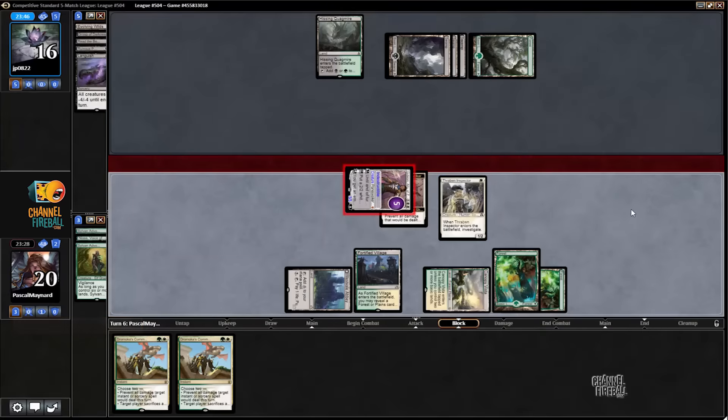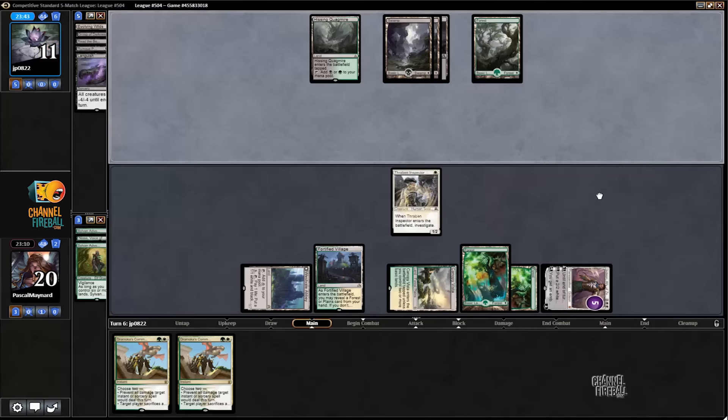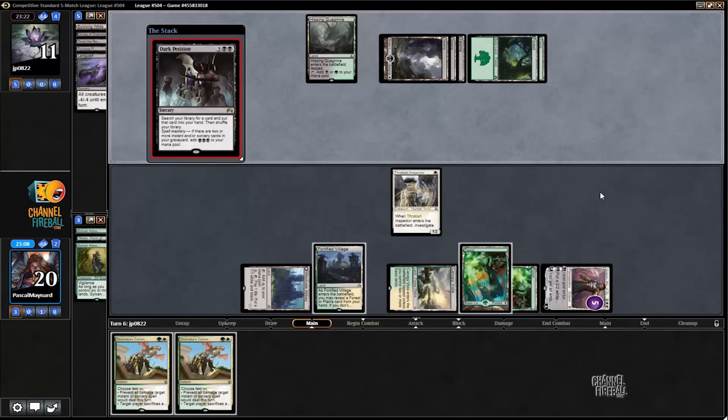Attack for 5. I'm actually tempted to put a counter on it — he doesn't really have good ways to deal with it. He could Dark Petition for another Ruinous Path, I guess. Yeah, I'm not going to put a counter. Yep, he's going to Dark Petition for a Ruinous Path.